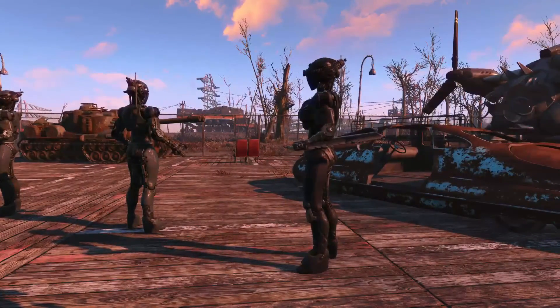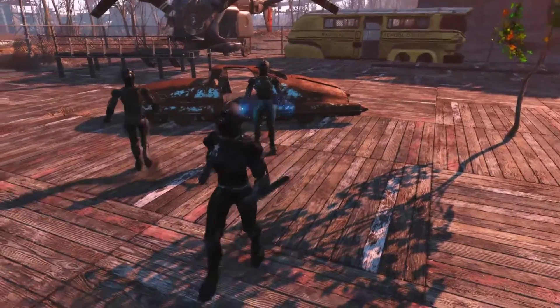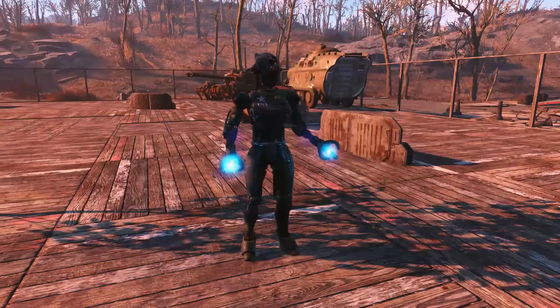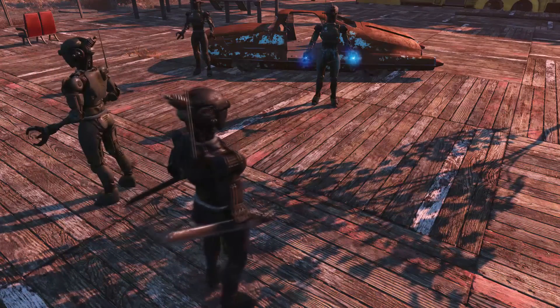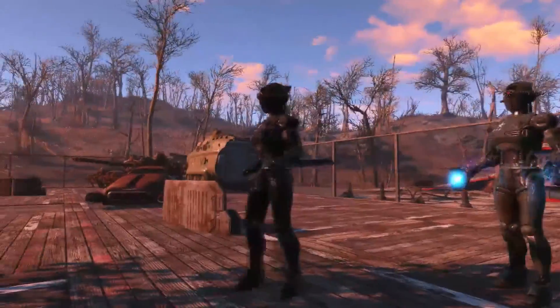The Assaultrons used in the battle today are both the Dominator and Invader types. The Dominators have powerful melee attacks with double swords, while Invader types have more health and hands that stun, along with doing melee damage. Their most powerful attack is a massive laser beam that is charged up and shot from their heads.